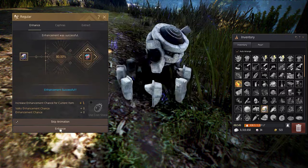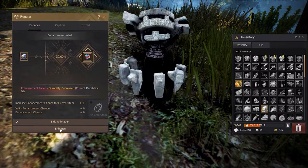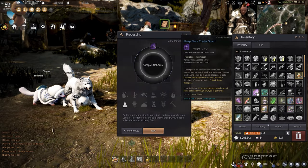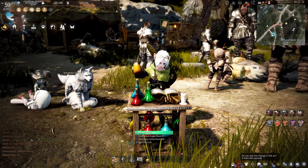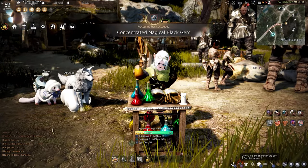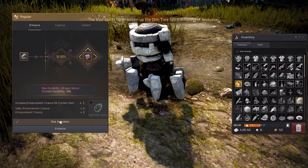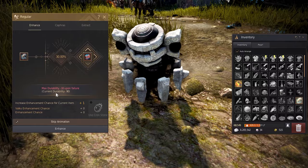You'll notice when you hit plus 5, the gems needed will increase by 1, and then again at plus 8, and again at plus 11, and finally for a total of 5 at plus 13 up until you hit plus 15. To get to Pri, you'll need 1 concentrated magical gem. Crafting these is simple and requires 1 sharp black crystal shard, 1 hard black crystal shard, and 5 black gems in your basic alchemy. Once you have that, we're going to head over and try to enhance it up to Pri. Here you'll see it takes 1 concentrated black gem to enhance it to Pri and there is a 30% success rate, so you will fail a couple times and it takes away 10 durability each time.